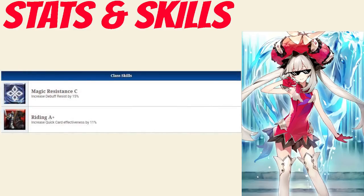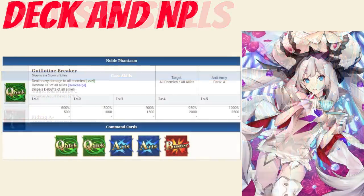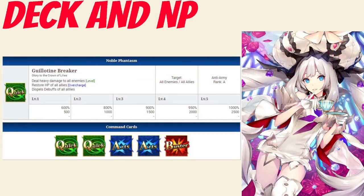Marie's passives are Magic Resistance rank C, which increases her debuff resist by 15%, and Riding rank A plus, which increases her quick card effectiveness by 11%. Moving on to her deck and Noble Phantasm, her deck is a light quick deck with Quick, Quick, Arts, Arts, Buster, and a quick Noble Phantasm. Her Noble Phantasm is Guillotine Breaker, which deals heavy damage to all enemies between 600 to 1,000% depending on level. It also restores HP to all allies between 500 to 2,500 depending on overcharge and dispels debuffs on all allies.